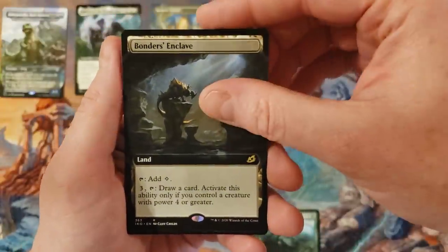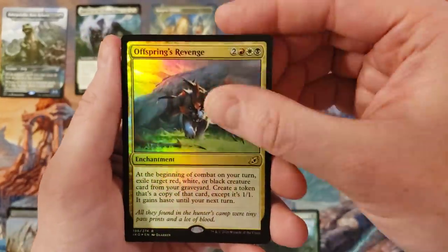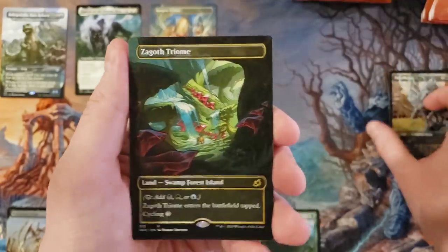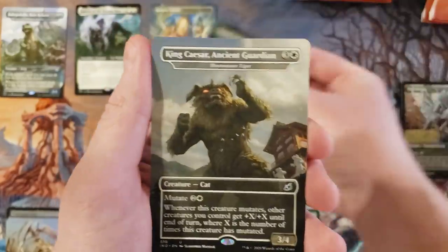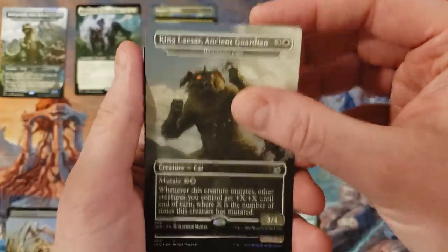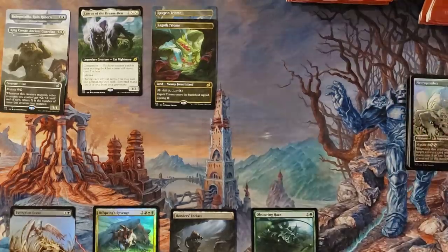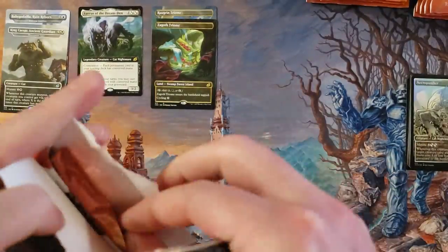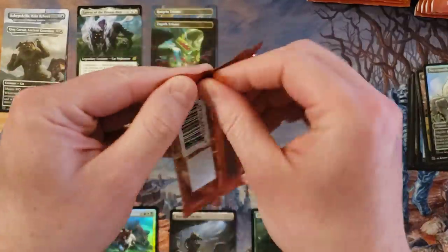Obscuring haze, commander card, bonders enclave — extended art. That's offspring's revenge, and that's a pack foil. Then we get into those showcase cards, and our second triome already — fantastic — the Zagoth triome in the borderless. King Caesar. And for the second pack in a row, a foil showcase uncommon to finish us off. Thank god for triumphs — without those it'd be an ugly, ugly start. And of course Lurus over there is hanging out — the card that surprisingly never got banned.